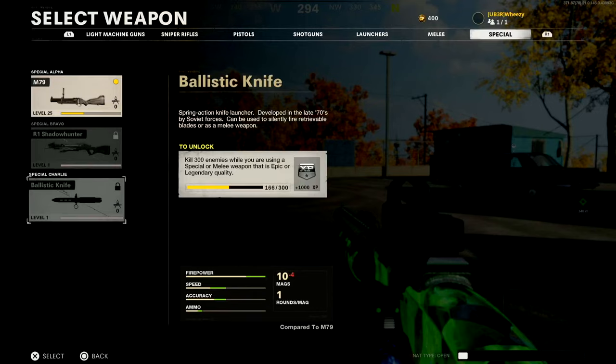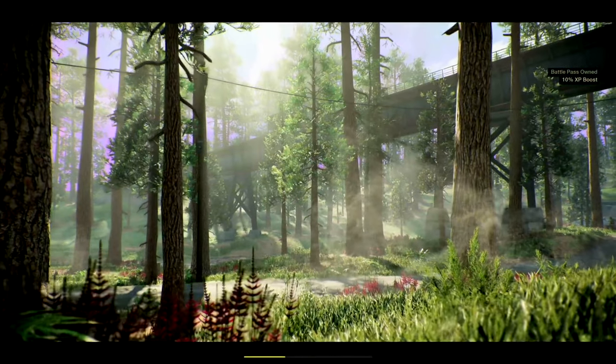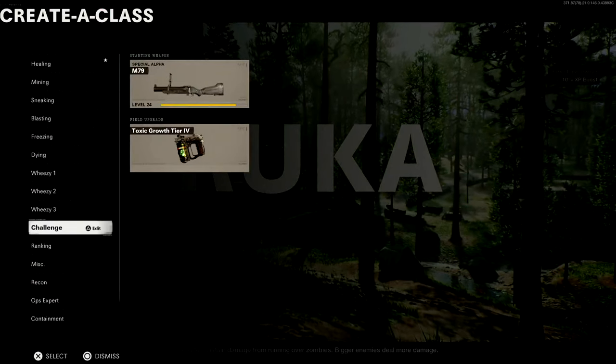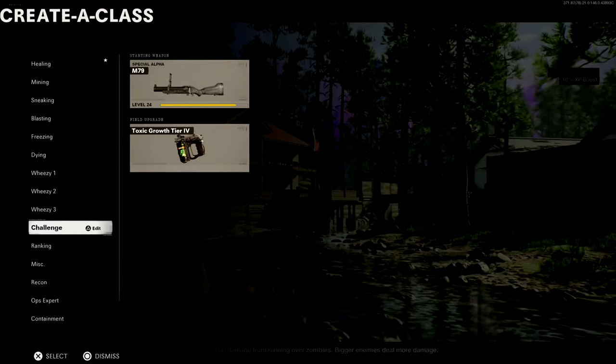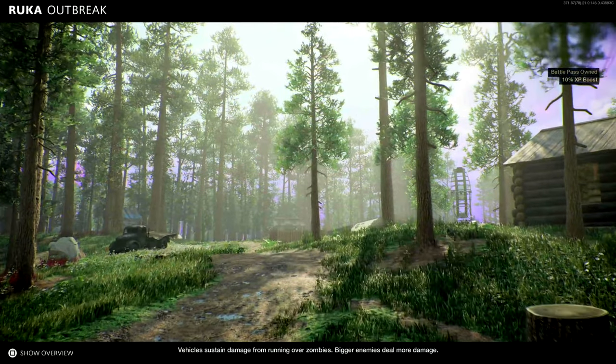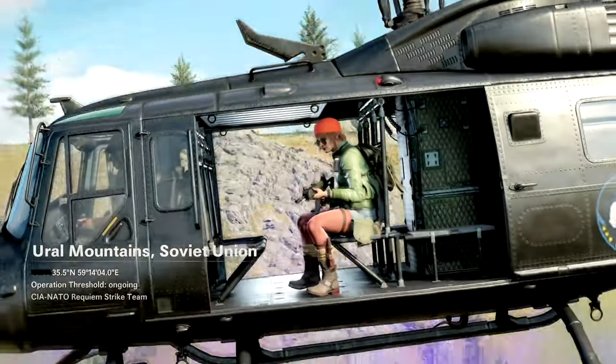Here are the challenges you have to do. The Ballistic Knife requires 300 enemies killed using a special or melee weapon that is epic or legendary. The Crossbow requires using a special weapon that has been Pack-a-Punched at least twice to kill 50 special enemies. The reason you can piggyback these challenges is: if you get an epic or higher special weapon, you can use it to kill both normal and special enemies, and it will count towards both challenges once it's Pack-a-Punched twice.